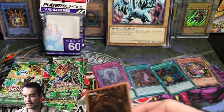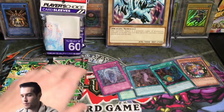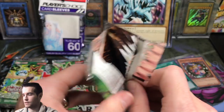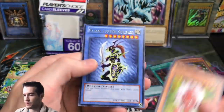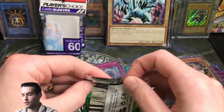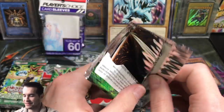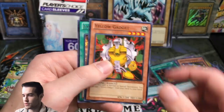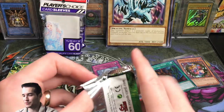Let's see if we can get a Dark Paladin — Duelist Pack Yugi. Swords of Revealing Light and a Monster Reborn — not bad. Then another Duelist Pack Yugi: Catapult Turtle, Red Gadget, Black Luster Soldier — a very cool card. Like, imagine that in Ultimate Rare in here. Big Shield Gardna, Spellbinding Circle, Karibo, Yellow Gadget, and Exchange. We are on a very cold streak with Duelist Pack Yugi.